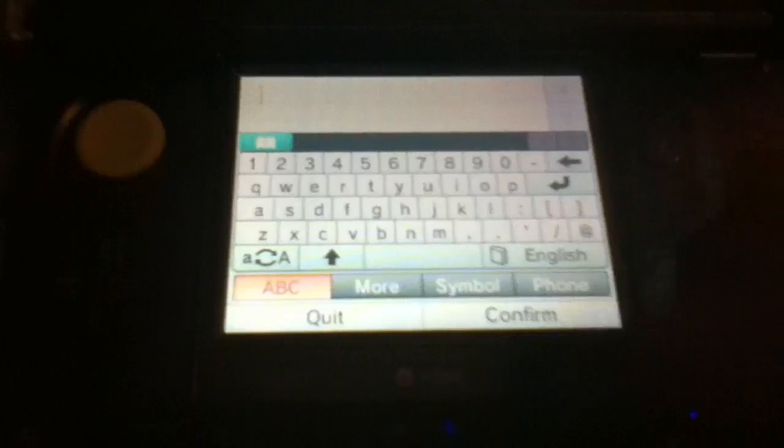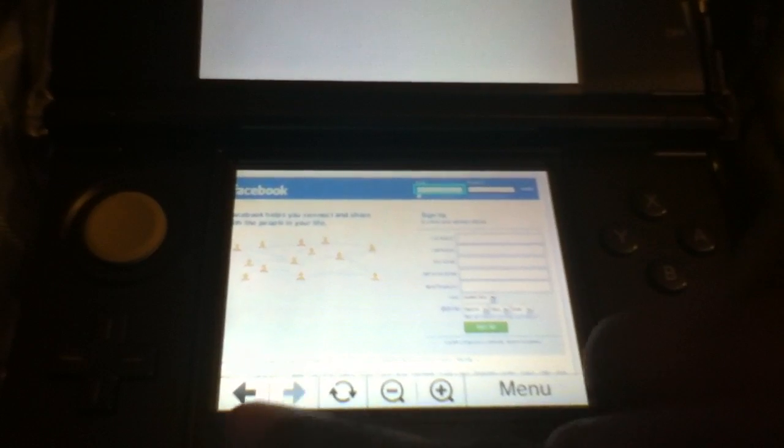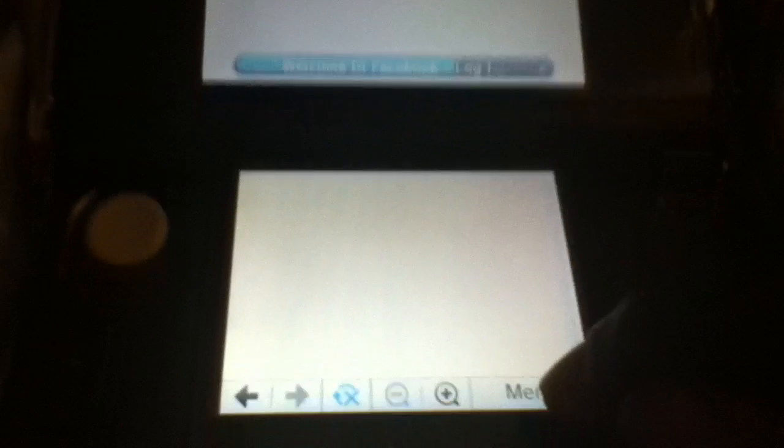To type stuff, it will use the on-screen keyboard. It's not too hard when you have a stylus — I'm actually pretty pleased with it. Having been using my phone with its huge virtual keyboard, the stylus is actually not so bad. We also have the back and forward buttons, zoom in, zoom out, refresh page, and the menu of course.